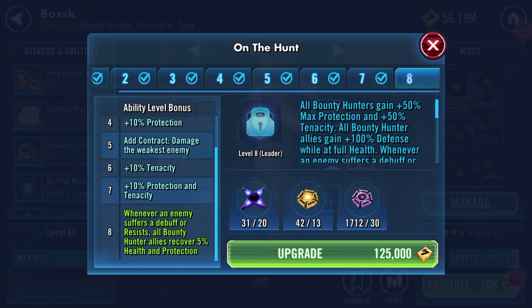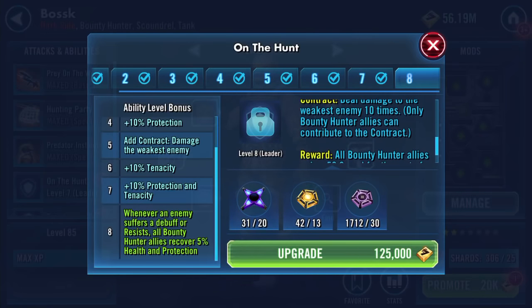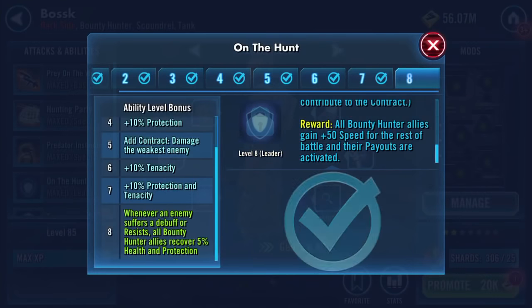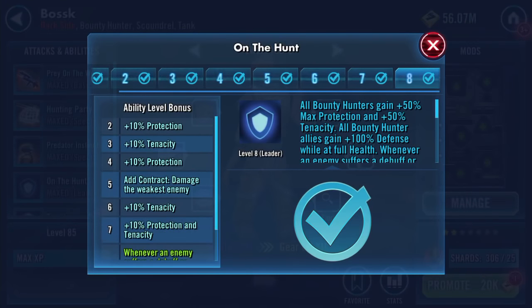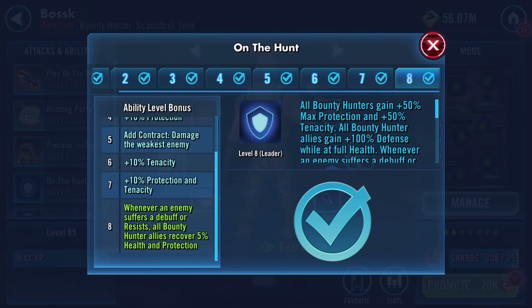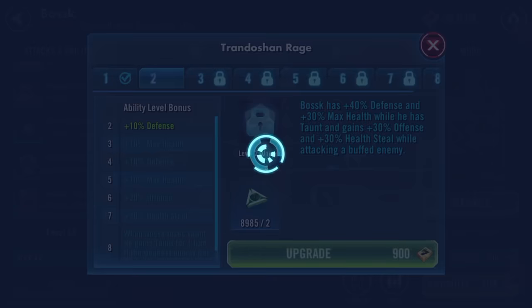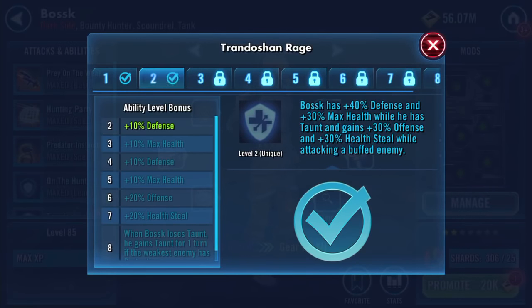Whenever an enemy suffers a debuff or resists, all bounty hunter allies recover 5% health and protection. I am going to spend this zeta. I don't see the point in having him if not - yeah, it's a gamble but one I'm going to take.